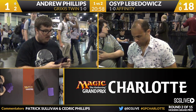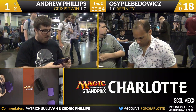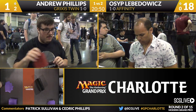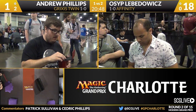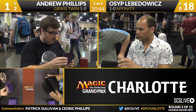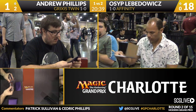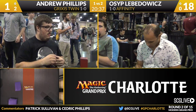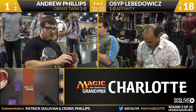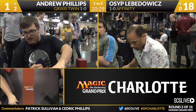It's always fun to talk to Affinity players when a new hate card comes out. There have been so many over the years — Shatterstorm, Creeping Corrosion, Ancient Grudge — the list goes on, and Kolaghan's Command is just another in that list. For the longtime Affinity players — Osip Lovadovich, Paul Rietzl, Alex Majlaton — it's like, are you scared of this one? Most of the time, I'm scared of Ancient Grudge. Kolaghan's Command is three mana, and three mana is a lot in this format. In a weird way, a card like Kolaghan's Command can end up helping a deck like Affinity quite a bit.